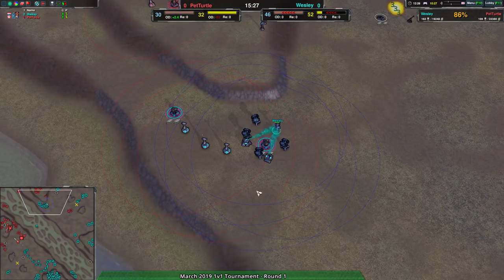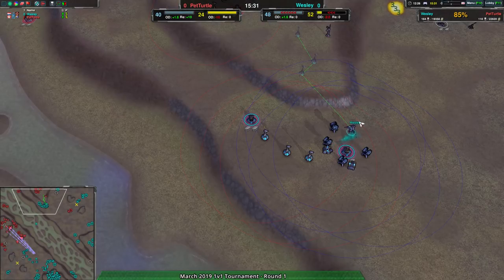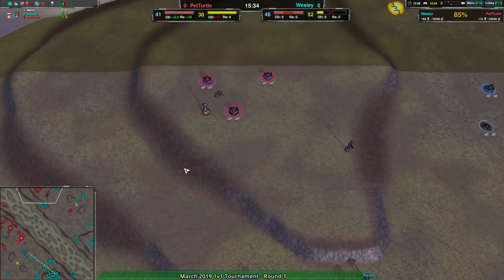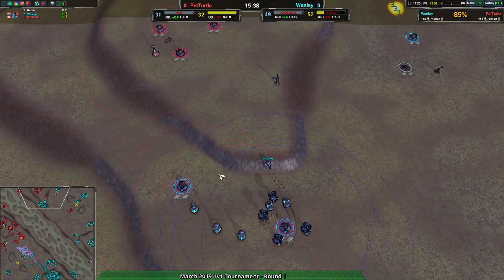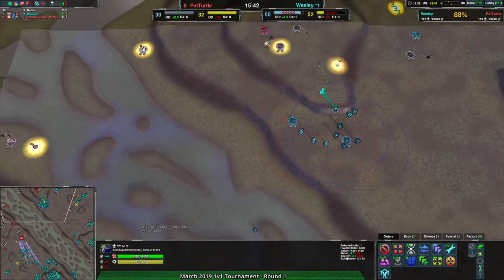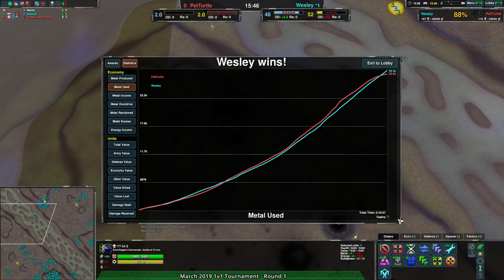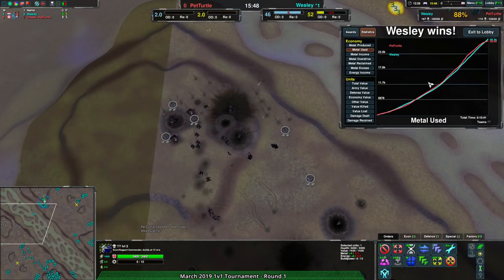Pet Turtle is probably going to throw in the towel. Wesley's commander managed to survive and got the hacksaws up. I do wish one of the Ravens had gone in and killed the commander, because a lot of what Pet Turtle has economically on the eastern side of the map is being threatened by Wesley's commander. If Wesley's commander had died, Pet Turtle could have taken it out at leisure. But Pet Turtle indeed throws in the towel — that is game one of the Swiss bracket.